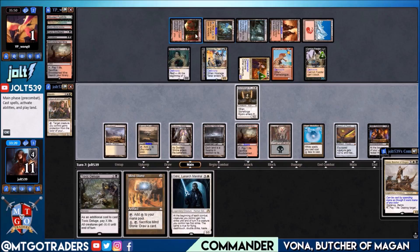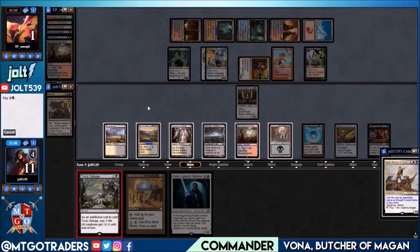Toxic Deluge should clear the board. If we equip the sword now they'd chump block with Flanking Kavu, it goes to graveyard, they get a +1 counter on Carrion Feeder. The Carrion Feeder would be at seven with all those sacks, so we'd need to pay about eight life to make sure it stays off the battlefield — that puts us down to about three. Let's go for Toxic Deluge.